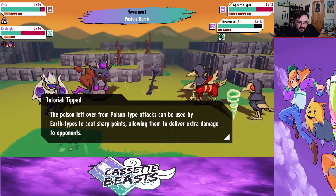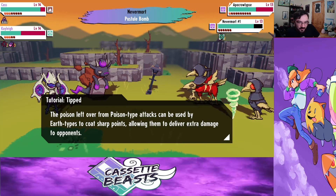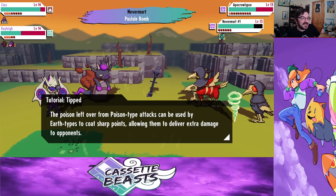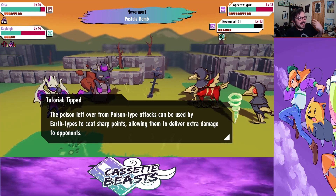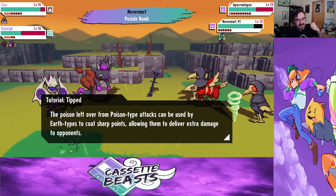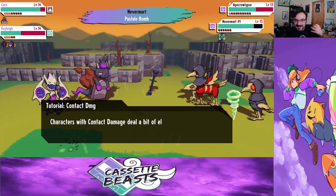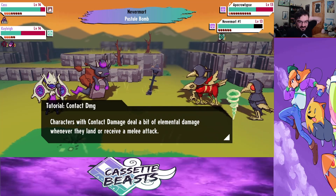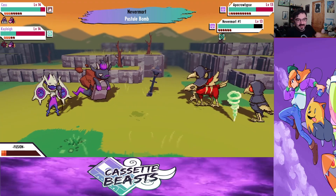The poison left over from the poison attack can be used by air force. Sharp poison. So now that I've been hit by a poison attack, I've been inadvertently buffed. What? Okay. That's cool.